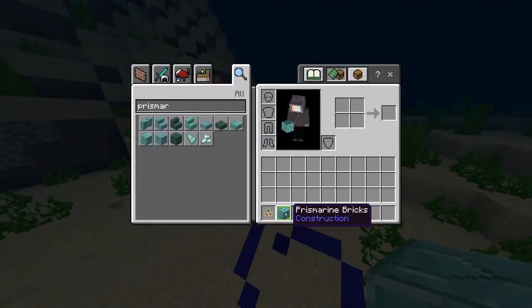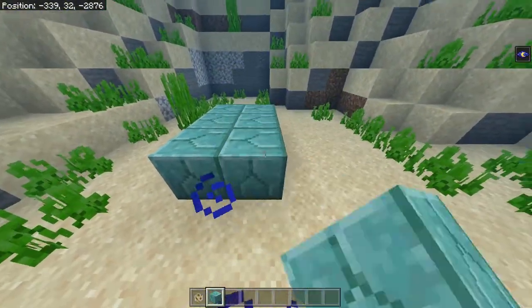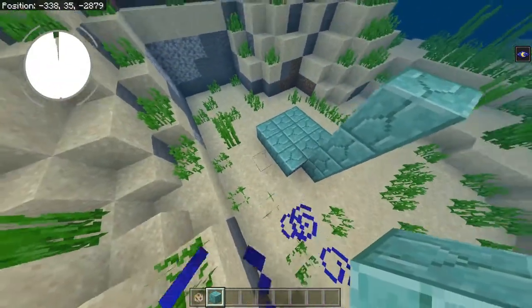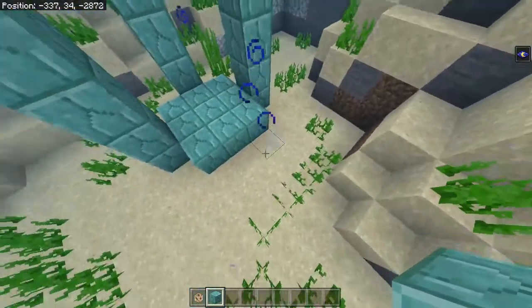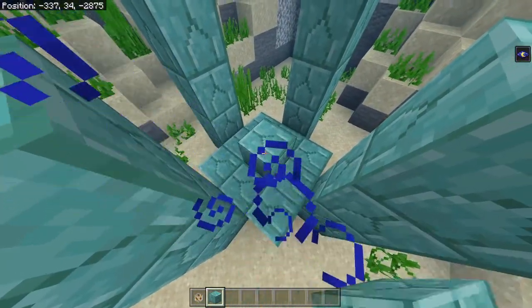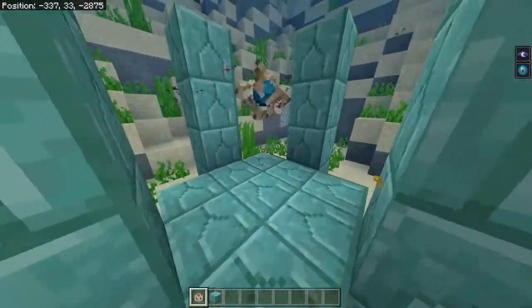First, you're going to need to surround it with some prismarine bricks. The way that I like to do it, I like to place down this little 3x3 grid of the bricks and then put a pillar on each side about 3 high. There's 1, 2, 3, and 4. Then you place a block in the middle with the conduit on top and then you break the block out from underneath it. And as you can see, it activates.